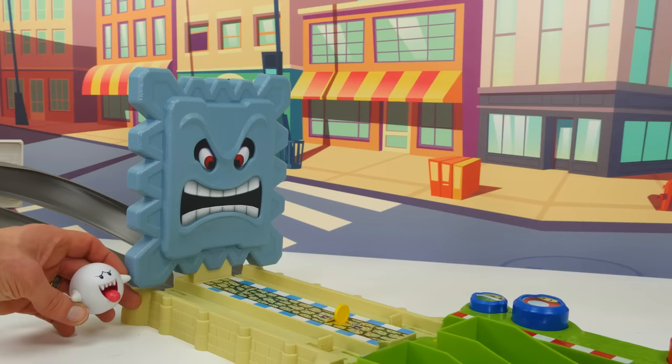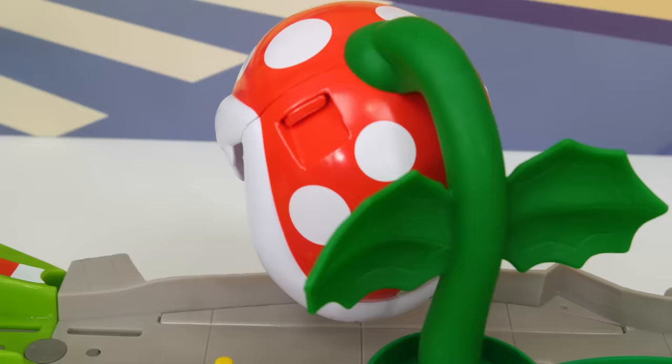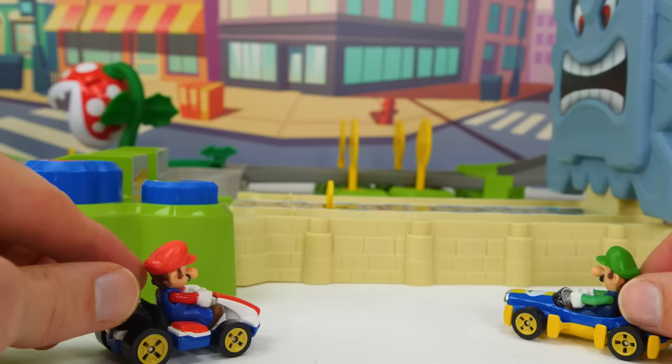Let's see how you handle these new obstacles! A giant one! And a piranha plant! Our poor racers — this track is gonna be really tough! You said it, Mario! Oh, I hope I don't get eaten! And I hope I don't get squashed! It's a battle of the brothers in the first race of the second round, and Luigi almost got caught by that piranha plant! Oh no, it got him that time! Let's help him back out!